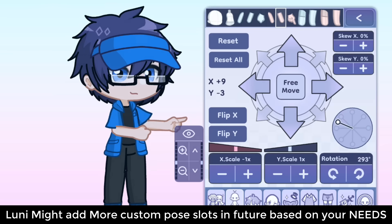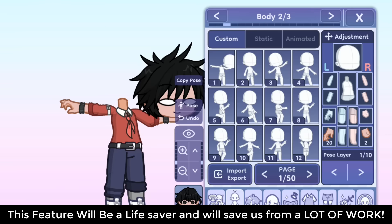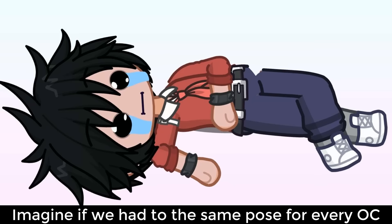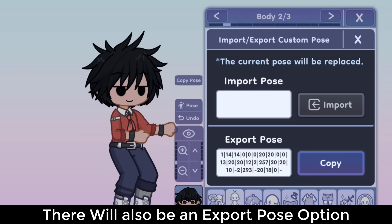Looney might add more custom pose slots in the future based on your needs. This feature will be a lifesaver and will save us from a lot of work — imagine if you had to make the same pose for every OC. Besides that, there will also be an export pose option.